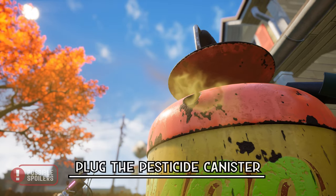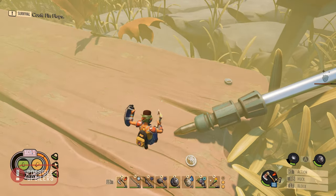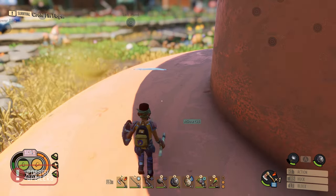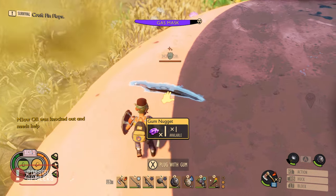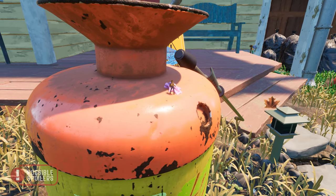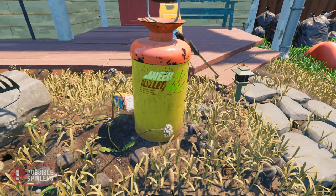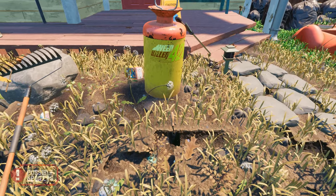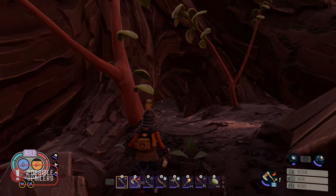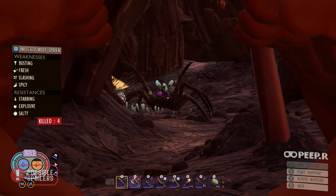Speaking of bubble gum, did you know that you can plug the pesticide canister? Once you've collected a piece of gum, make your way onto the porch, climb up the sprayer, and cover the hole. Congrats, you have removed the toxic gas in the yard. Word of warning though: performing this action will cause infection to spread across the yard, and this will spawn infected wolf spiders as well.